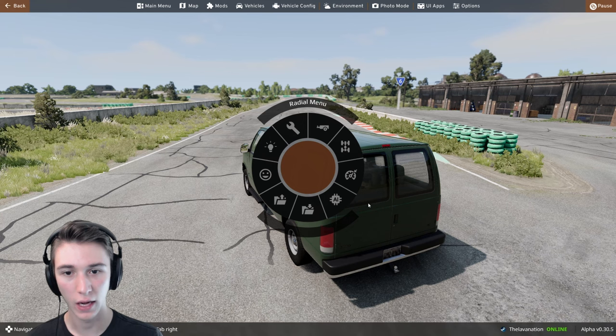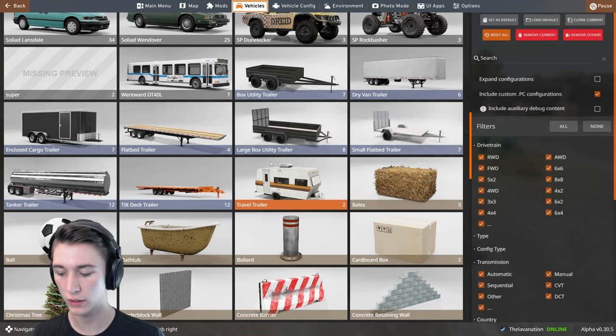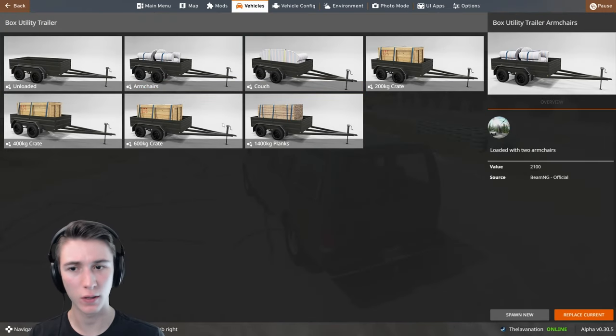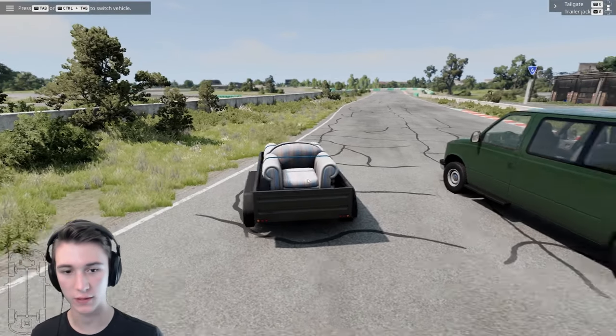Pretty nice stuff, and now you need a trailer. Go to Vehicles. We're going to pick a pretty standard trailer — the Box Utility Trailer. We're going to go Arm Chairs because that is where it's at. Spawn New, because we want both of the vehicles in at the same time.